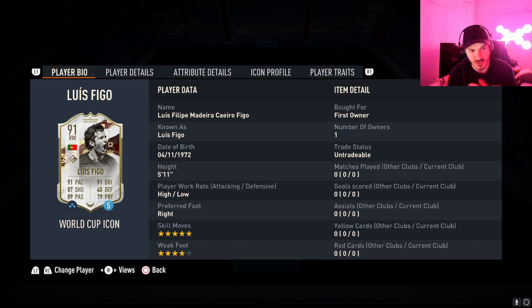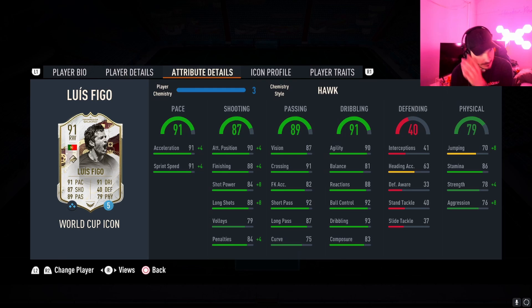I'm gonna do quicker reviews — trying to keep it to 30 seconds to one minute instead of two minutes, getting straight into the gameplay, so hopefully that's better. Like the video if you want to see that. With Luis Figo, this card costs around 400k, it's an SBC. I've got a five-game loan — five-star skills, four-star weak foot, high/low work rates. He plays right wing, right mid, CAM, but I'm gonna play him as a centre forward. I put a Hawk on him.